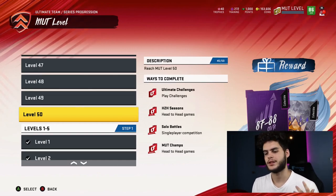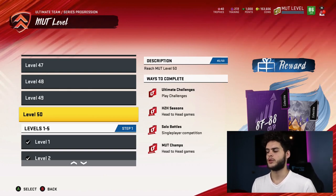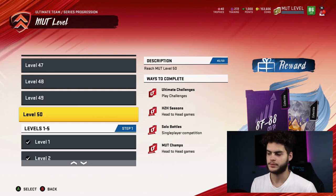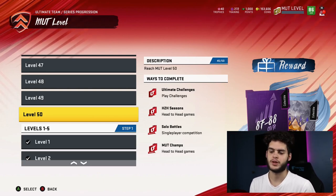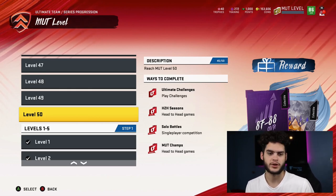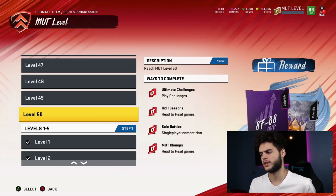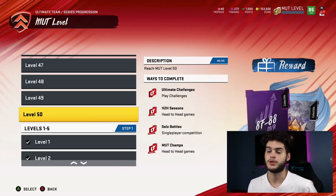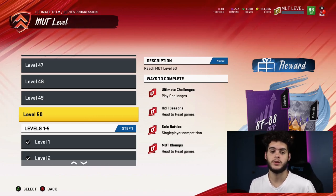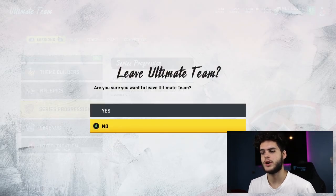The 87-to-88 can get you any of the best players in the game besides the legends — I think legends start at 89. So there are multiple types of power passes. You get one within the first 15 levels, another within the first 20, another in the 20 to 30 range. You get a ton this year compared to last. There's only one of the top-tier ones, but the 85-to-86 you actually get two of, and those are really really awesome.